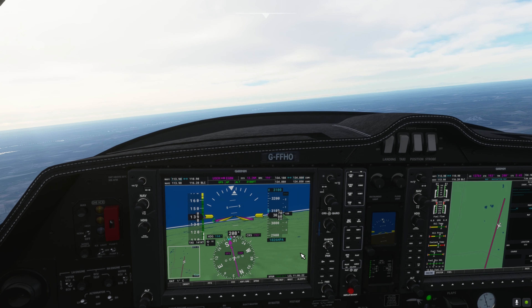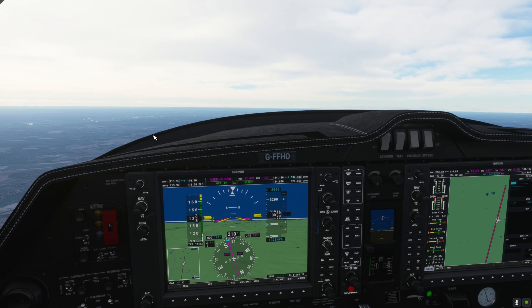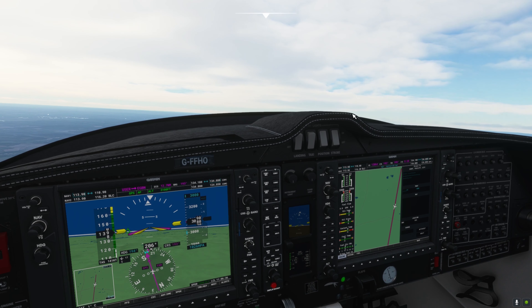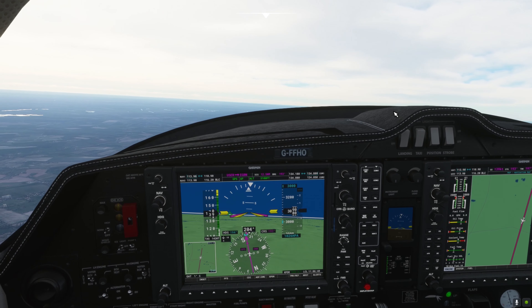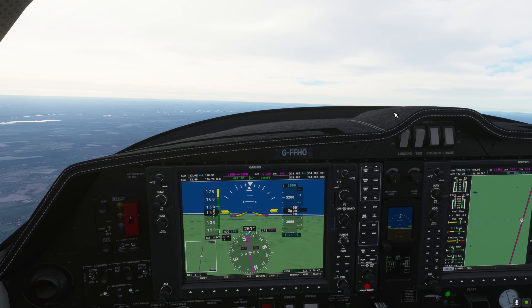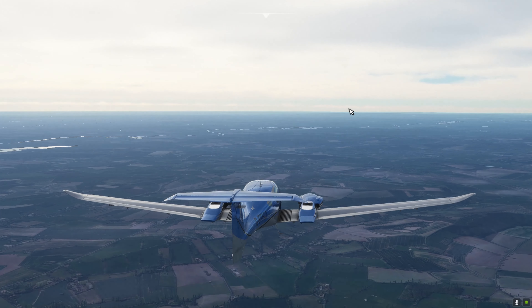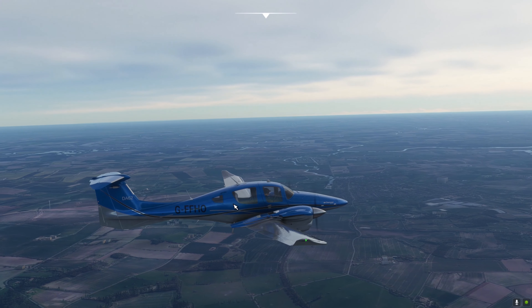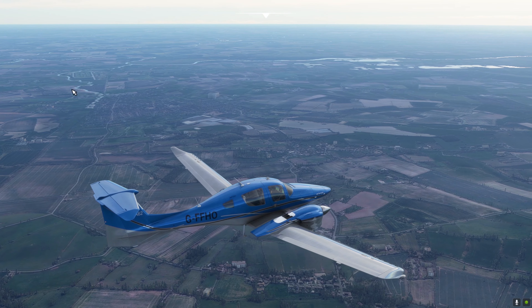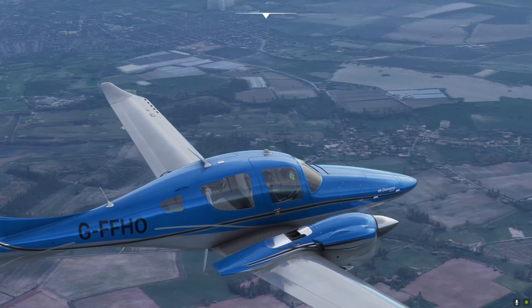Flight director bars have come up and it's following the track nicely. All our route data is at the top: 13 miles to go, ground speed 140 knots, estimated time en route five minutes. Let's bring the power back to about 88% while the airplane flies us home. We've got the town of Southwell on the left and the horse racing track just over there.